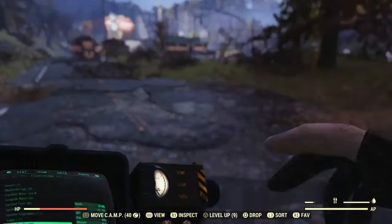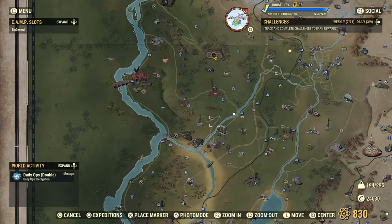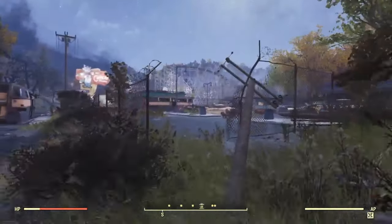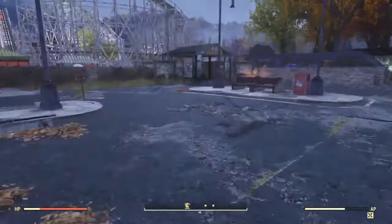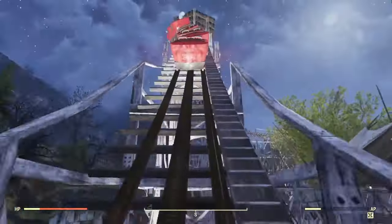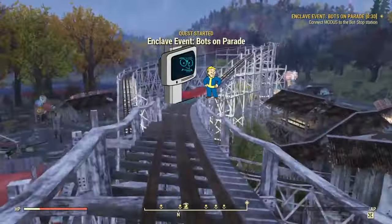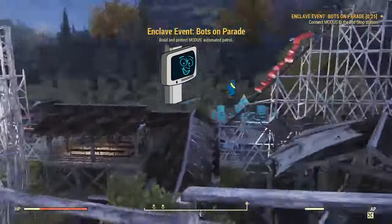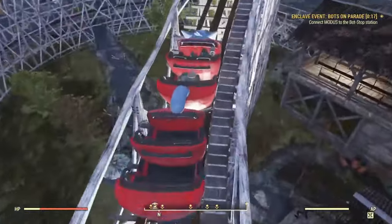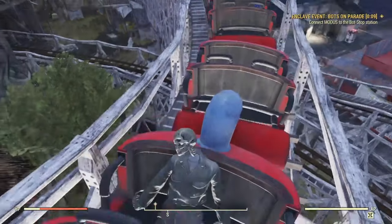Let me show y'all where to get the West Bridge Key. We're at Campton Park, just south of Vault 76 — right here at the Campton theme park. You're going to spawn in and follow my exact route. We're looking for the second set of train cars, and you're going to come up to this skeleton with a backpack. In the backpack you'll find the West Bridge Key — there's the key.